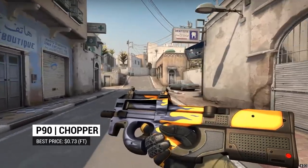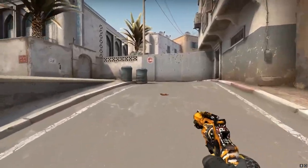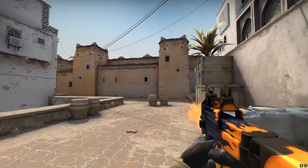Next up, the P90 Chopper. This is a pure color decision — while the navy blue doesn't fit perfectly, the orange absolutely does. And while the flames are, well, flames, they can also look like stripes with the right angle, leaving you with a simple choice.